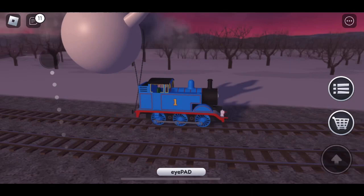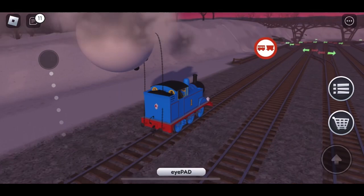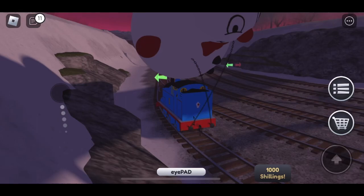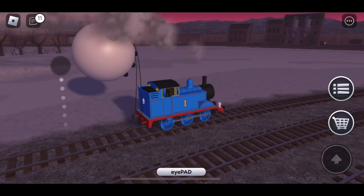I also learned that Hero is very unstable around Brendam Docks — I couldn't even get past Brendam Station. And he phases through objects, the balloon, as you just saw. I have no problems with him when I'm under stations or bridges.